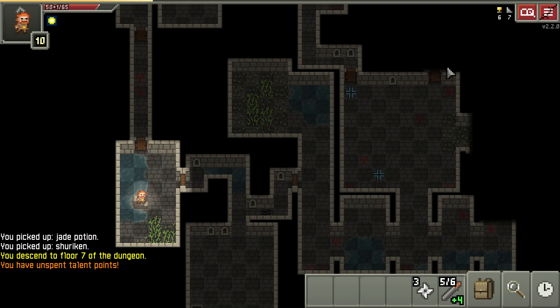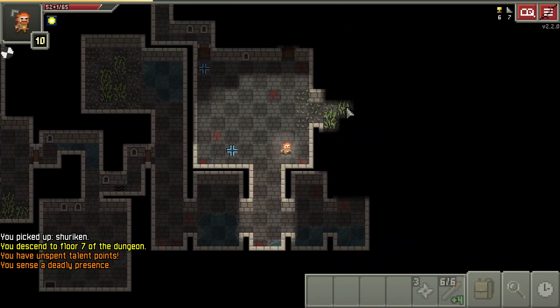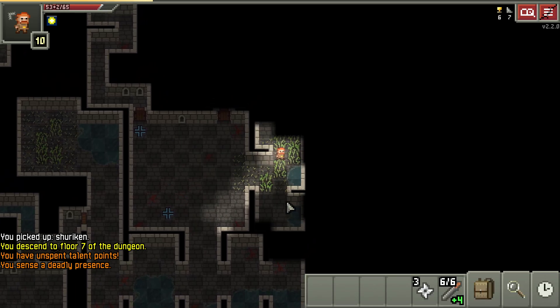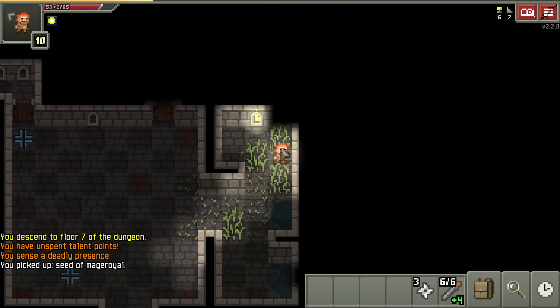We are back here on floor seven. We have a little bit more exploration to do — we're on our last torch, so hopefully we can find another one. We haven't found one already for this floor; there should be one somewhere. Notice this little black square — sometimes it can hide stuff, so watch out for those. Easy to miss little corners sometimes.